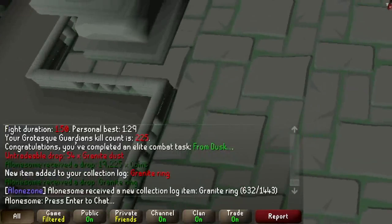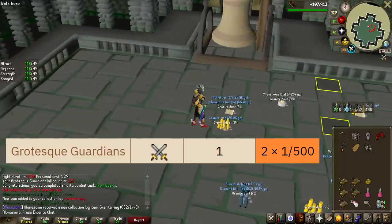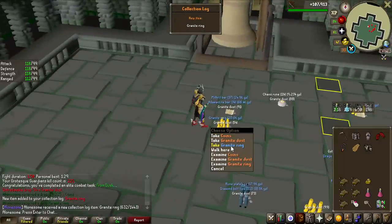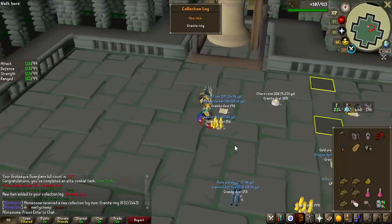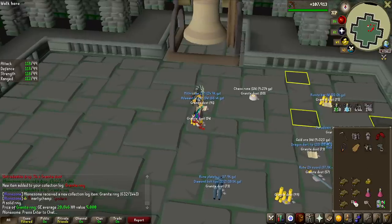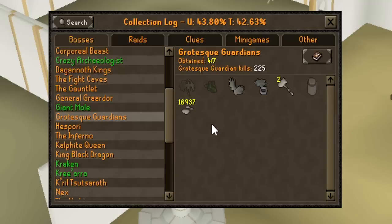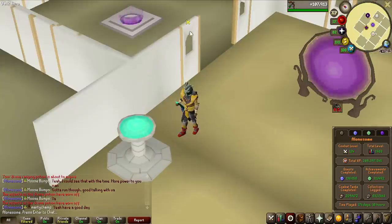First collection log slot — granite ring. Not the item we're going for, of course; this is 1 in 250, so half the drop rate of the core. This trip is way better — we actually got 10 KC this one. Here's my collection log: we're only missing the jar, the pet, and the core. Those are the most rare things to get, but maybe we can get the core in this video, and maybe get spooned on the jar or the pet — that would be lovely.